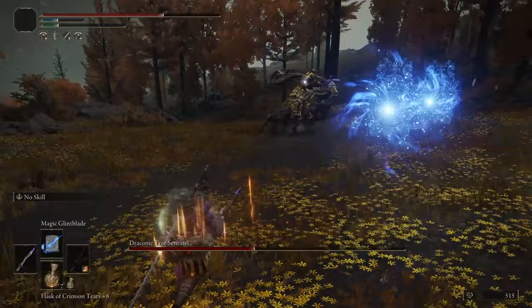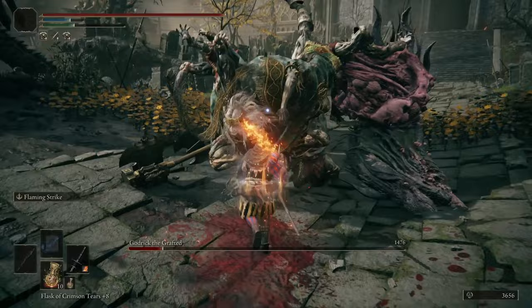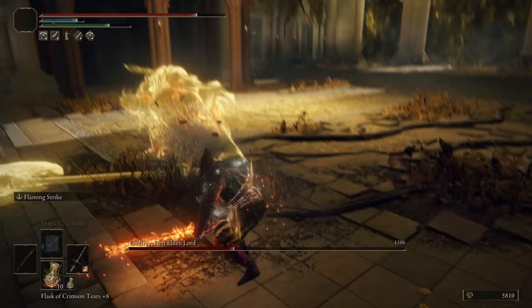At this point I realized I hadn't killed Godrick yet. Although both Margit and Godrick weren't required for me to beat, they still had very useful drops such as a Talisman Pouch and Godrick's Great Rune. Since I'm so overleveled, I thought I'd just skip over this. Now in the capital, I have to fight the ghost version of Godfrey. I only got hit twice in this fight, so I'd say it went pretty well. His attacks are pretty easy to dodge as long as you remember his attack patterns. After staggering him, it only took a few casts of Magic Glintblade to finish the fight.